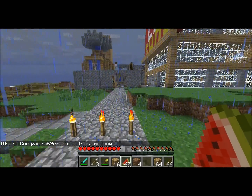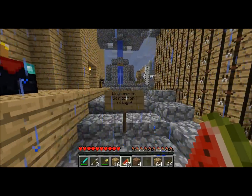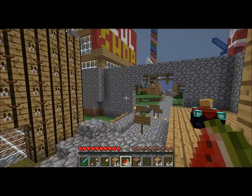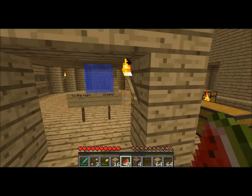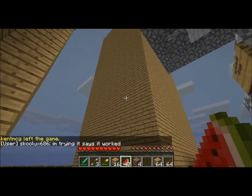Now if we continue here, we see the lol shop. Over here we have the actual Scrum 82's town, surrounded by these cobblestone walls. This is the town hall, and this is the market.